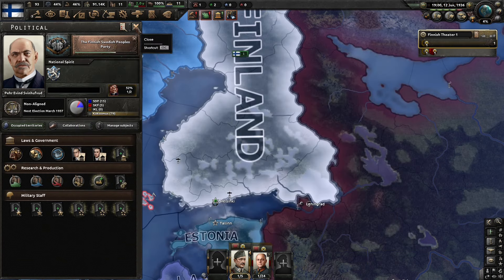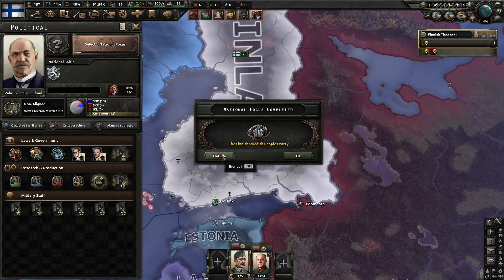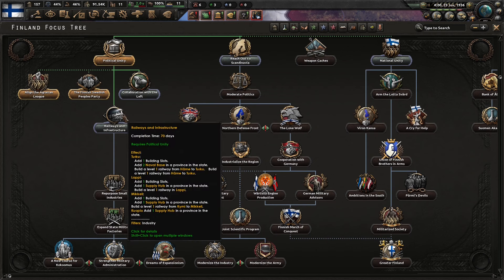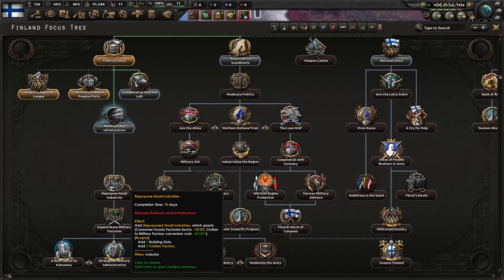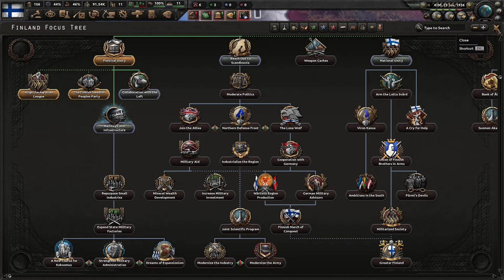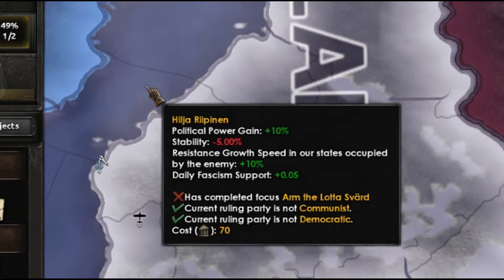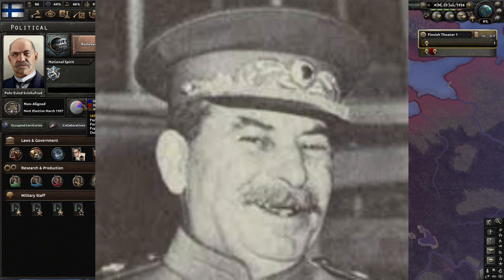As you can see, we're grinding army XP at 0.065 a day — not bad. We just picked up the Finnish Swedish People's Party. We will go the railways and infrastructure badge next, and work our way down to repurpose small industries for another negative 10% consumer good factories. And then we will pick up the traditionalist theorist to get that unaligned support, as well as political power gain. The thing that's going to happen here is the communists will start to pressure us, and we're going to get a lot of communism support eventually, but we'll get rid of that.